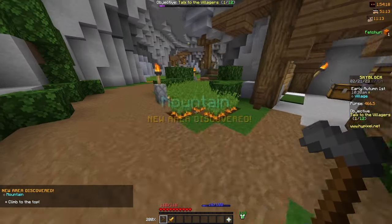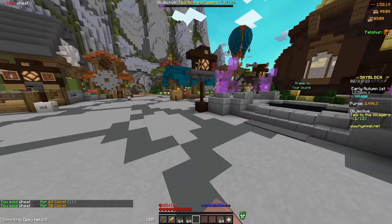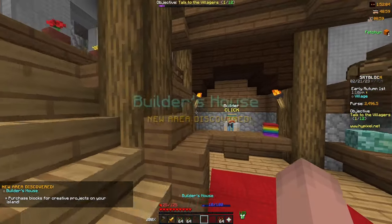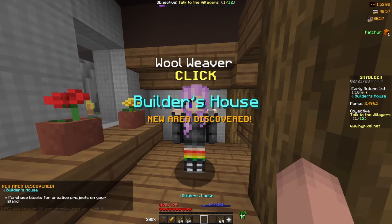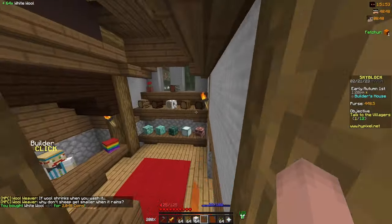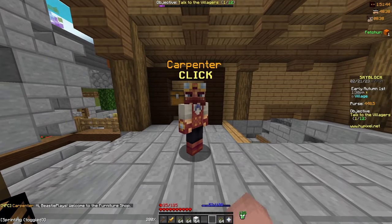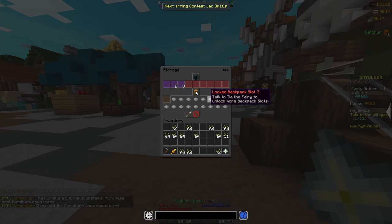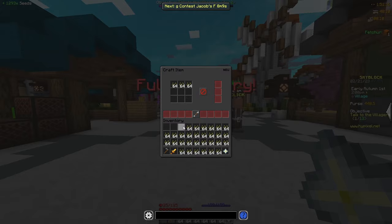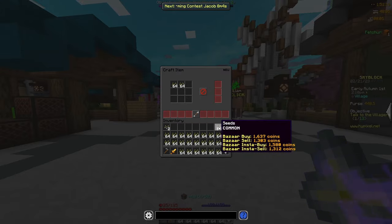Now that I've almost completely maxed out the wheat collections, I'm going to go into the mountain and start farming some carrots. After farming a bit more and getting 2,500 coins, I'm going to unlock the Carpentry skill. I head past Jamie inside of the hub, go into the builder's house, and talk to the wool weaver, where I buy a stack of white wool for about 2,000 coins. I then give the 64 white wool to the builder, which unlocks the Carpentry skill — now whenever you craft any item inside of Skyblock, you'll get skill XP for it. I take all of the seeds I have and craft them into enchanted seeds, getting Carpentry XP in the chat.